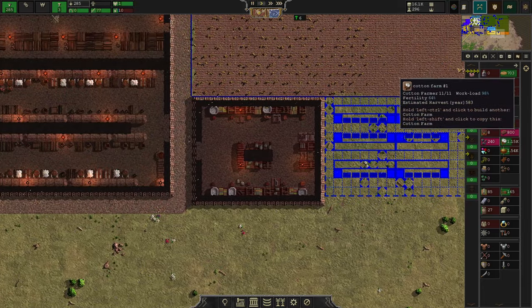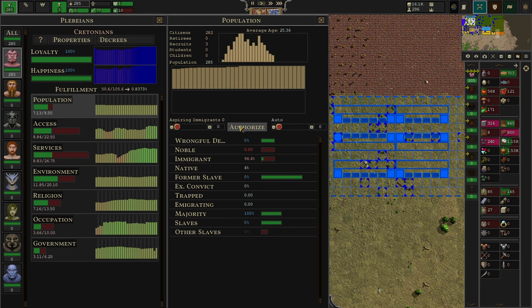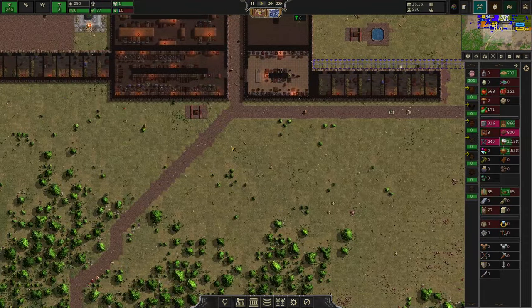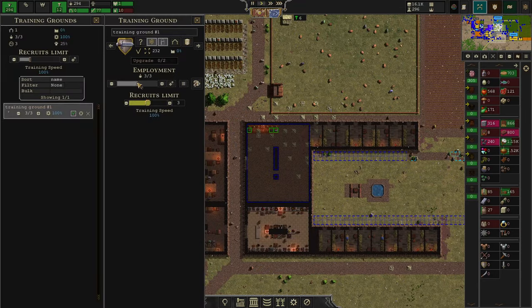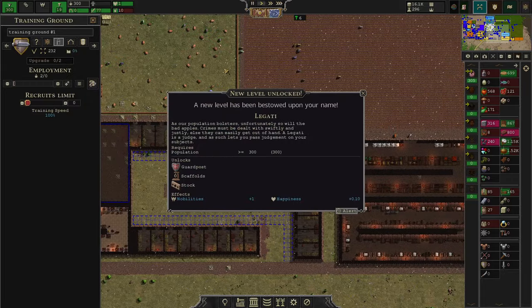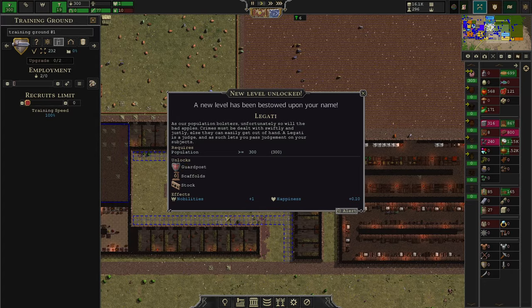As usual, our odd jobbers are not really up to the strength we need them. We're going to authorize a big swarm of 20 new people, which is quite a burden to take up in one go as you will notice you have more mouths to feed. We're also going to stop training new people currently — I want as many people as possible working for me. We are now a Legati, which gives us access to guideposts, scaffolds, stocks, and more access to nobles.